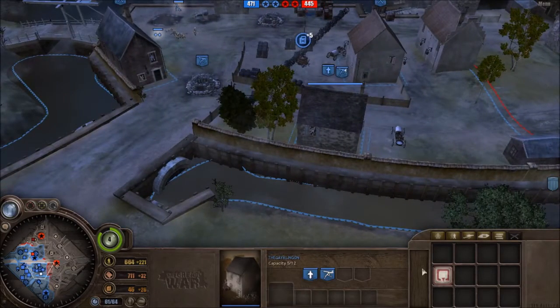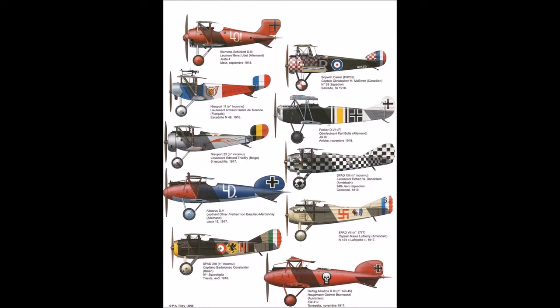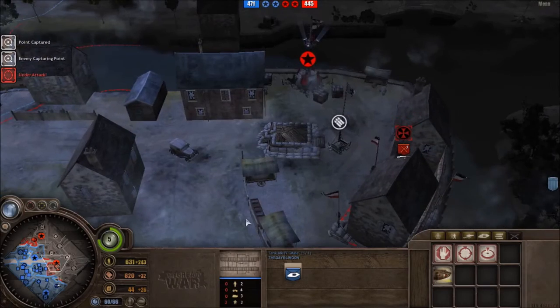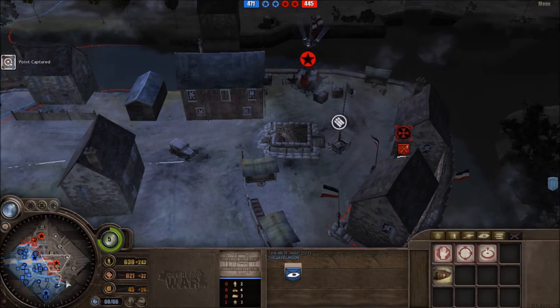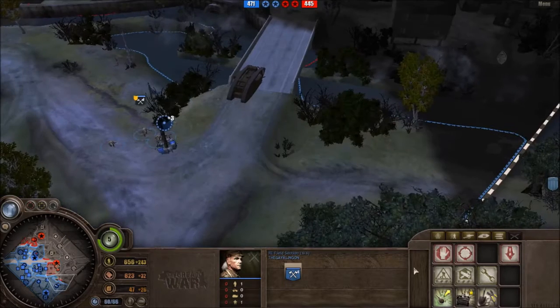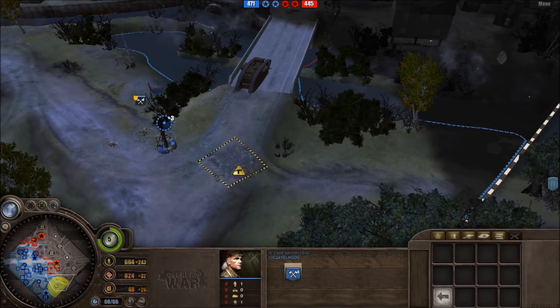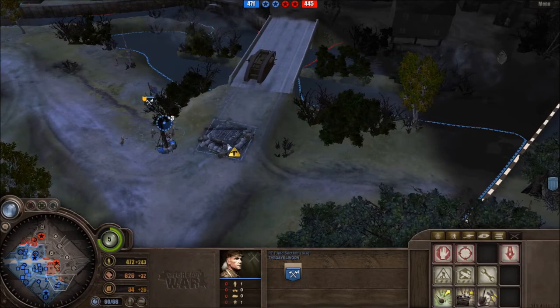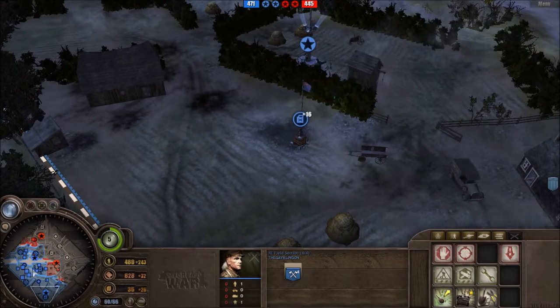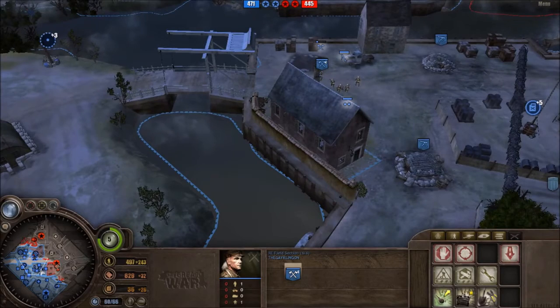The thing I find interesting about the designs is the style — look at these planes. Some of them are Canadian, some French, some Italian, Belgian, most of them German. But there's one thing in common: those ten planes are all different designs, different markings, all totally real designs. So imagine the customisation in the game — it's going to be pretty unique and pretty cool. If they use real-life camos for the planes, they'll be great.